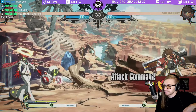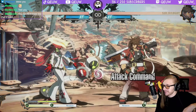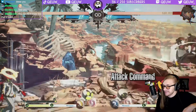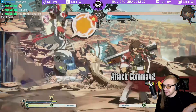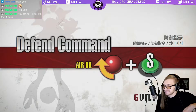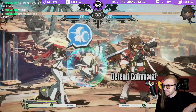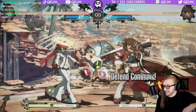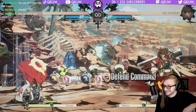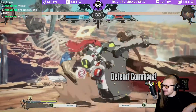Attack command: this move causes all currently summoned servants to attack. This character looks nice. On hit, you can follow up with a combo, use it as a poke or in setups due to its fast startup and recovery. She's a puppet character. Defend command: this move creates a barrier around all currently summoned servants. If someone attacks a servant with their barrier — that's just sick — it crumples. It's great against opponents who try to get rid of servants by attacking them.